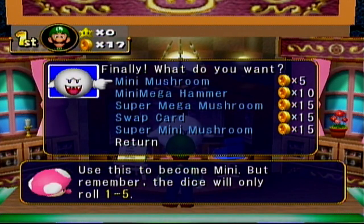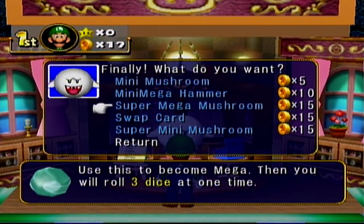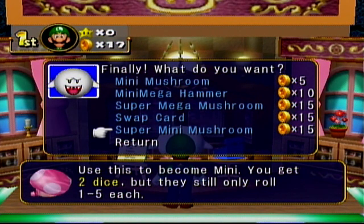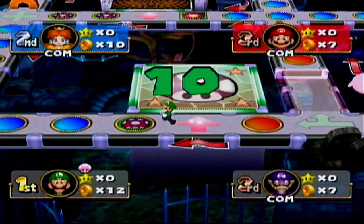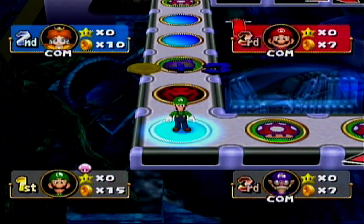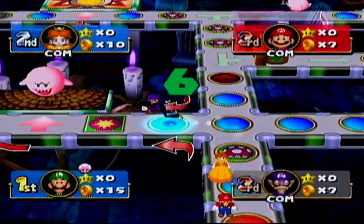Let's see what we can get. We can get a Mini Mushroom, a Mini Mega Hammer — make other players Mini or Mega. I don't know why you'd want to make someone Mega; I guess it's a 50-50 shot if you want to screw them over or give them a huge boost. Super Mega Mushroom lets you roll three dice blocks instead of two. The Swap Card lets you trade items with opponents at random. And the Super Mini Mushroom lets you roll two dice blocks, but still only roll one through five. You know what — I'll grab myself a Mini Mushroom.